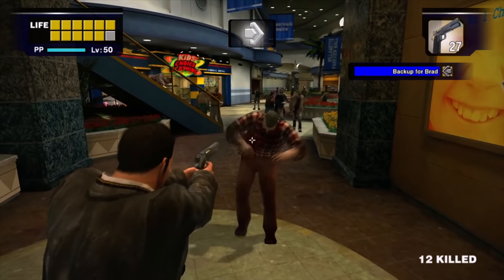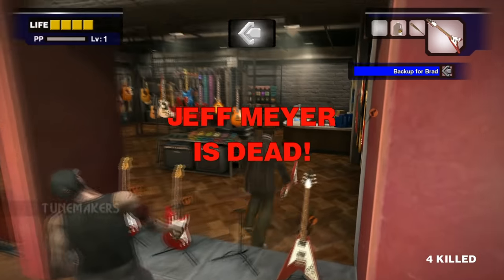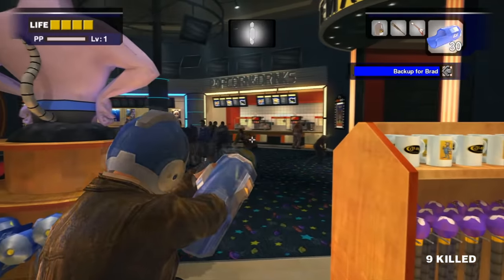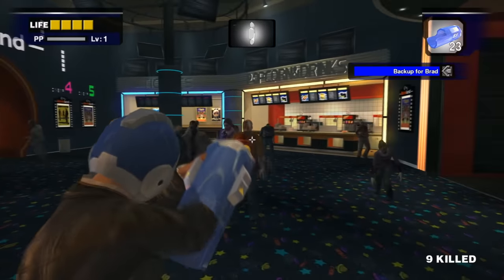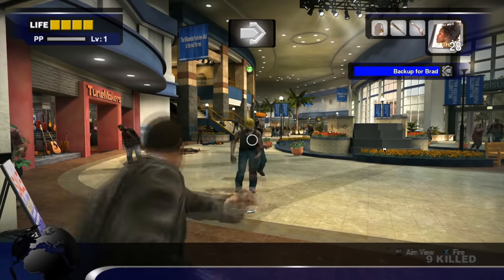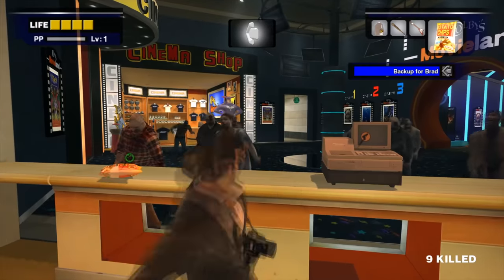Sure, you get a gun once in a while, but the ammo runs out and then you have to find something else. Thankfully, in most of the games you're literally in a mall where you can find just about anything — a tennis racket at a sports shop, a useless toy weapon at a toy store, power tools at a construction site, exotic blades at a knife shop, the list goes on. Most of the stuff you pick up is practically useless for fighting the hordes of the undead, but sometimes it's just fun to throw bags of popcorn at enemies or use a toy blaster on them.